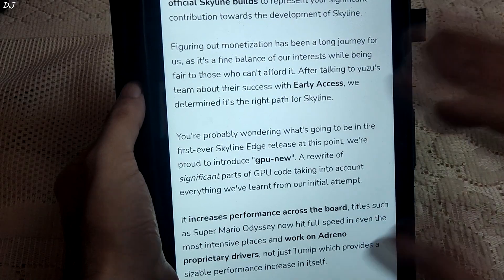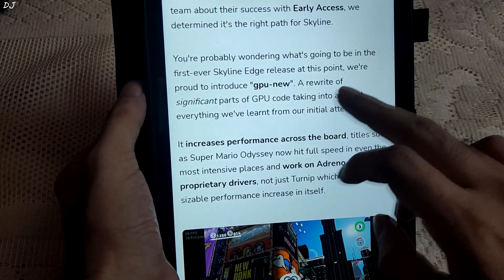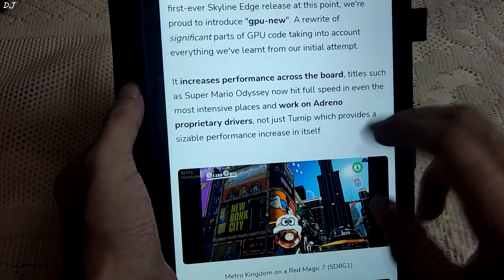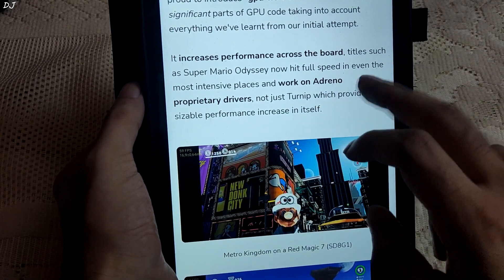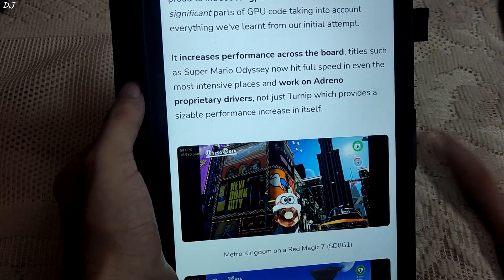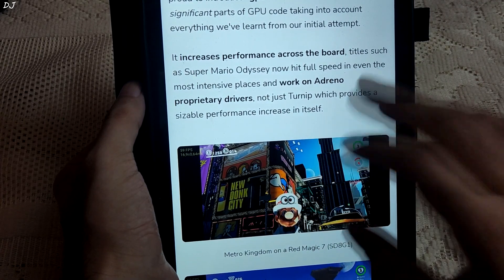For their monetization program, the Skyline team has consulted the Yuzu team. Now, the latest GPU new feature increases performance across the board. Titles such as Super Mario Odyssey now hit full speed even in the most intensive places, and it works on Adreno proprietary drivers — not just Turnip — which provides a sizable performance increase in itself.